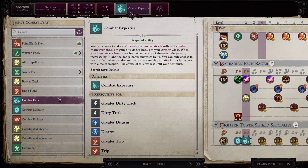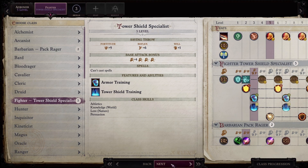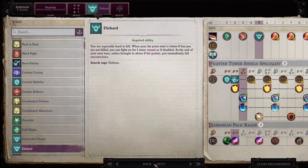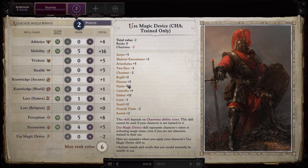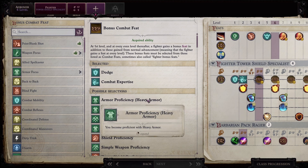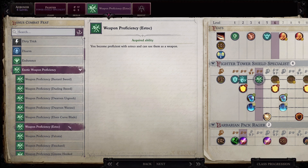Combat expertise — this is the one we trade for defense. Tower shield specialist. Now the game will just automatically assume you want tower shield specialist and won't keep asking about that other one. Die hard is a good one to have — you want him to stay up, he's your tank. We're going to get exotic weapon proficiency and go with the estoc. It's a finesse weapon, one-handed. It's pretty much the best choice unless you want to use a much smaller weapon like a kukri. I want him to still kind of have the look and feel of someone who looks like a tank.